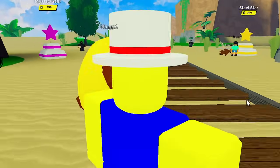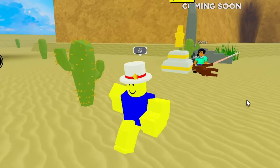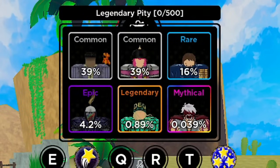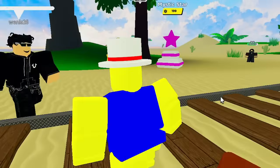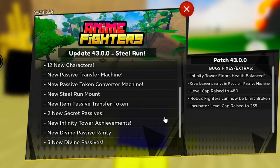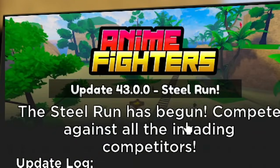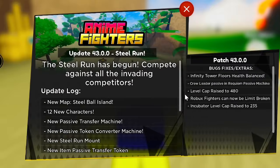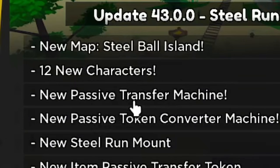We're already in the newest map - this is the new JoJo's Bizarre Adventure map, JoJo Steel Ball Run. If you don't know what it is, it's basically a manga, the next part in the JoJo series. They got new units at the top of the screen. If you watched my stream I've already pulled all of them. This is one of the biggest updates - look at update 43: Steel Run has begun, compete against all the invading competitors. There's 12 new characters, a new island, and a new passive transfer machine.